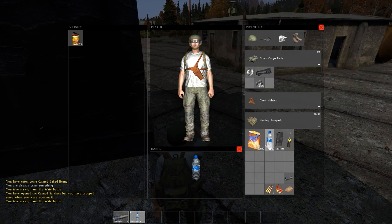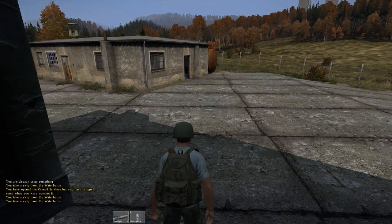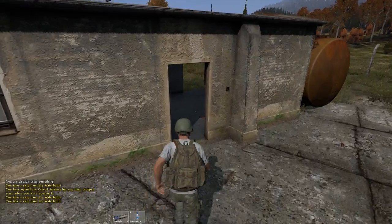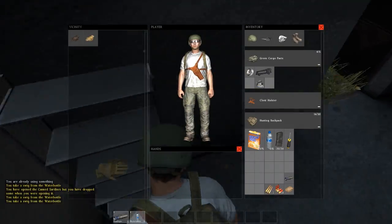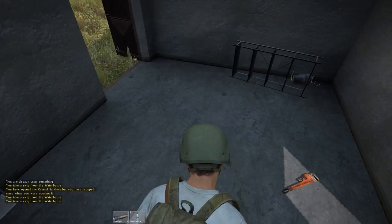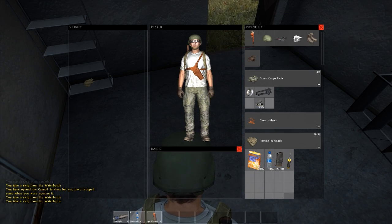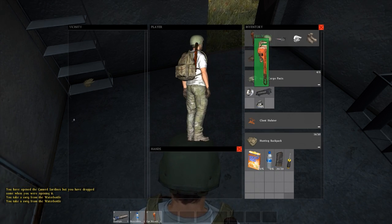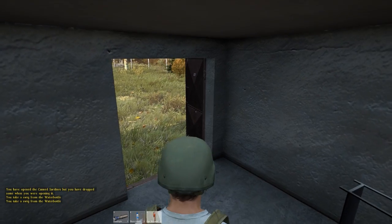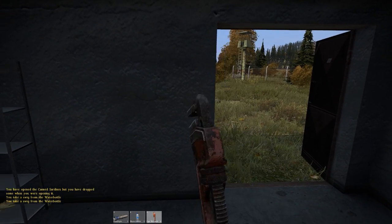An interesting way the medical system works in this game: you don't begin to regenerate health until your food, thirst, and blood are full. So by having really high levels of food and thirst, you can make sure that your blood regenerates. And that means if you ever get hit by a zombie, once the zombie's been fought off and your infection's gone, your blood will start to regenerate and then your health will start to regenerate.